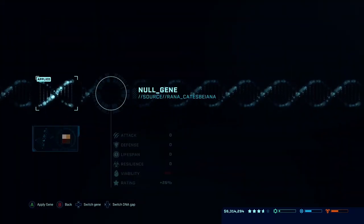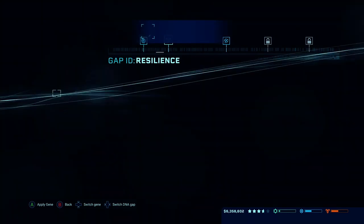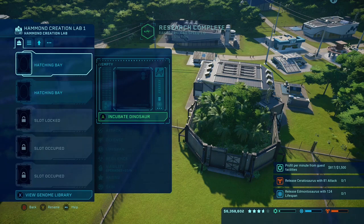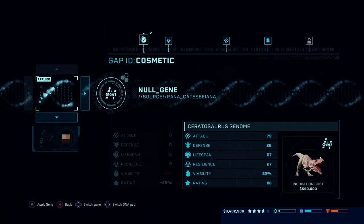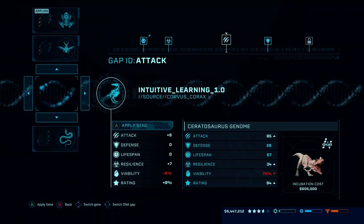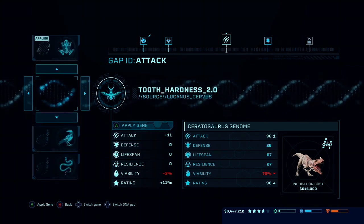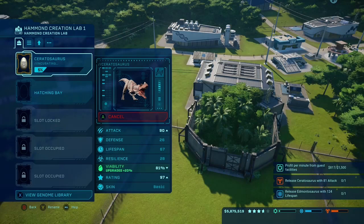Let's try and modify the genome for ceratosaurus — we need about 81 attack. Research is done. It was attack — okay. Let's modify that: this takes it all the way to 90. This one takes it to 85, not 95. So we might as well just do tooth hardness because it's already going to take it all the way up, and the viability is down to 81.